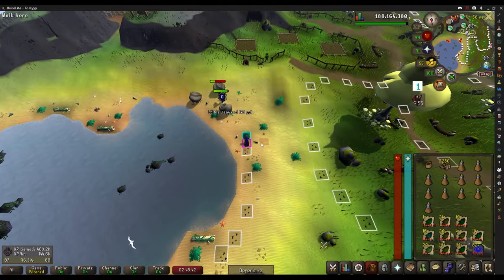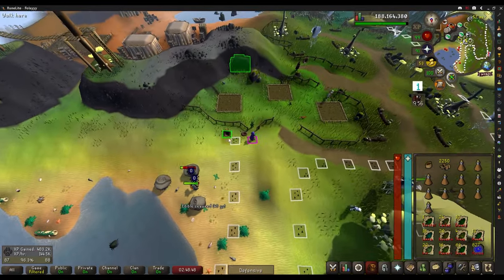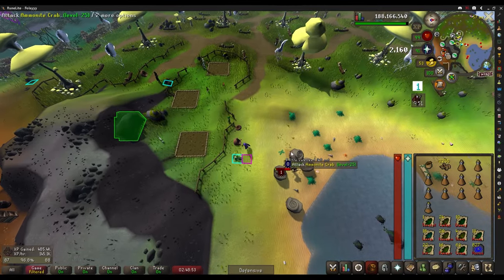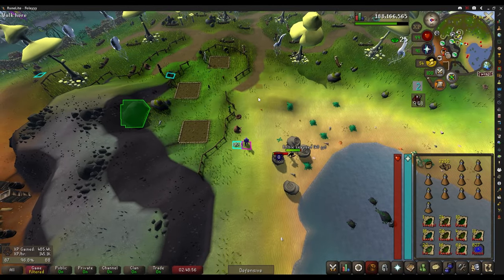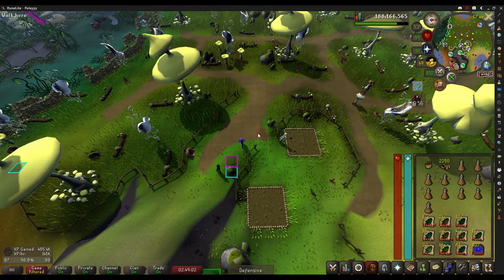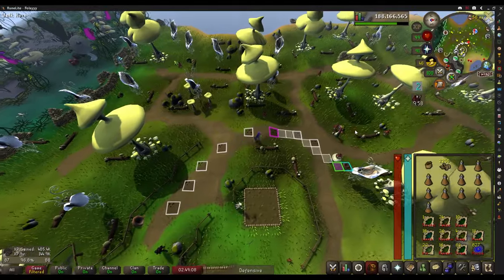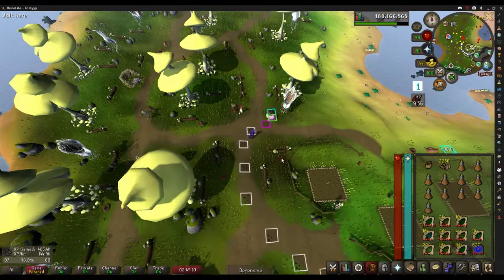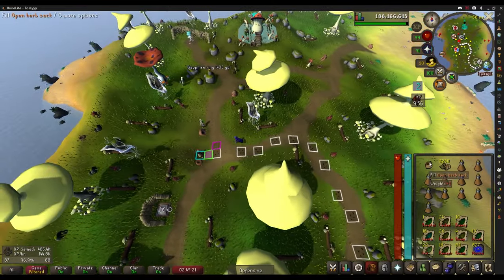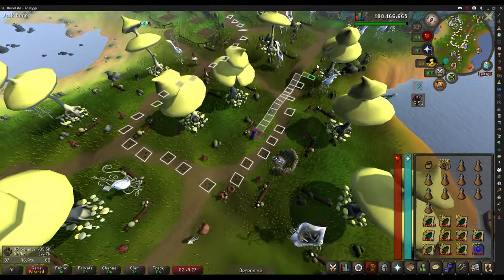I didn't connect two and two together until just a little bit ago, but this leprechaun will turn all my herbs into noted herbs, so I can actually bring a lot more stamina pots and just keep noting them. That way I don't have to go back to the bank as much. When my herb sack starts to overfill, I'll empty it and note everything so new drops flood into the herb sack.